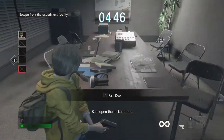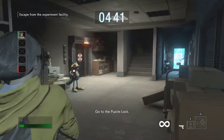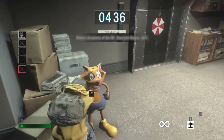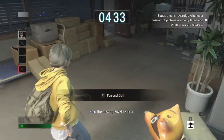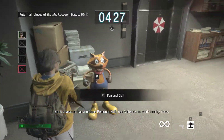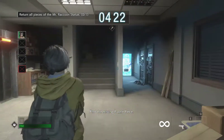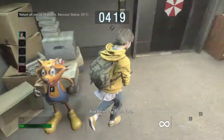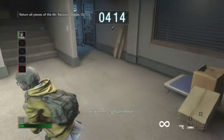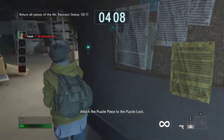Ram open the locked door. Go to the puzzle lock and find the missing puzzle piece. Each character has a unique personal skill — use Valerie's to mark nearby items. Find the missing puzzle piece and attach it to the puzzle lock.